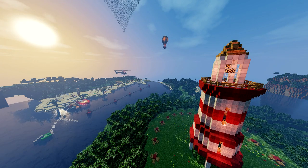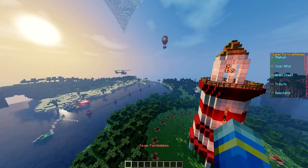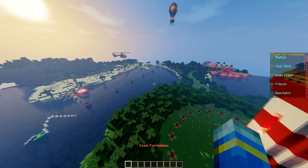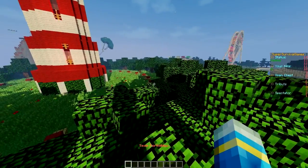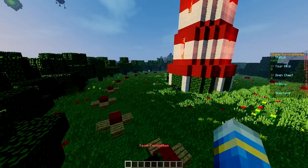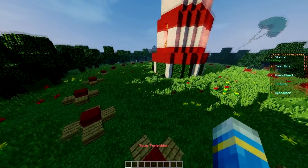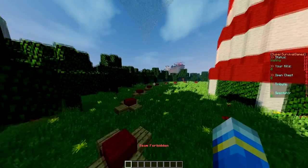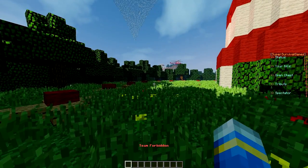Welcome to another plugin tutorial, today it's on Super Survival Games. This is a fantastic plugin that recreates the minigame Survival Games within your server. It is free to download off of Spigot, which I know lots of you will be pleased about. I would rate it as probably the second best Survival Games plugin out there — the number one is the premium one off of Spigot by Wozup. I'll leave links to that, the map, and this plugin all in the description.